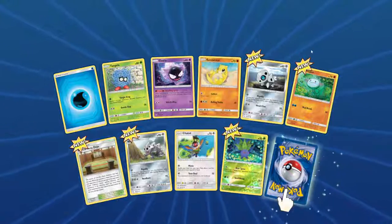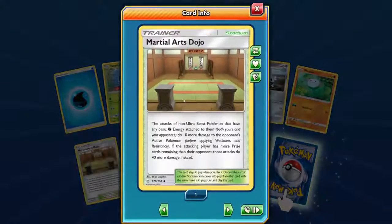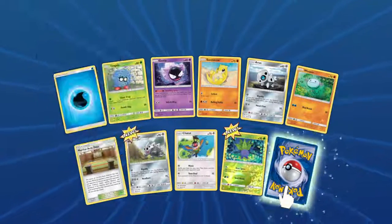Tangler. No. Weeper. Martial Arts Dojo — the attacks of non-ultra beast Pokémon that have a basic fighting energy attached do 10 more damage. If the attacking player has more prize cards remaining than the defending player, they do 40 more damage instead. That could be a decent pick-me-up — that's a good sort of card. I like that one.